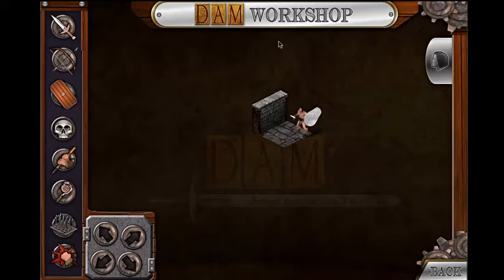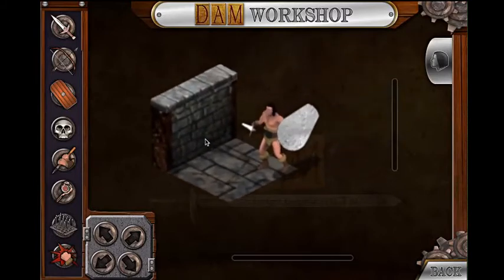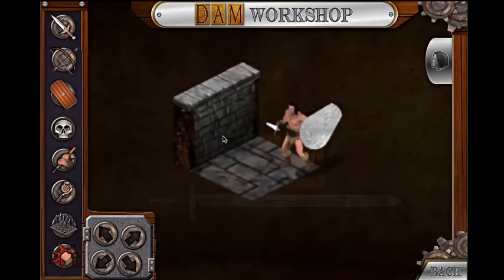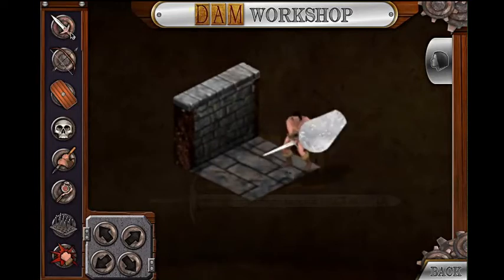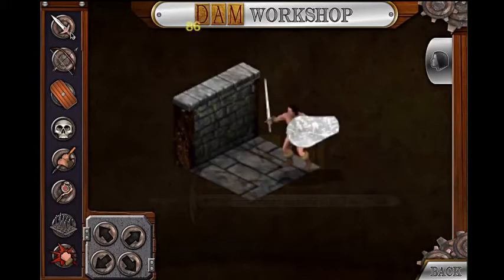Right now we're going to be showing you some of the animations. We have our little barbarian guy here — zoom in a bit, looks a little bit pixelated there, but it'll give you a closer look at the animation. We have your basic attack, and since he's not actually attacking anything, we had to put in the actual numbers for damage from phantom mobs.